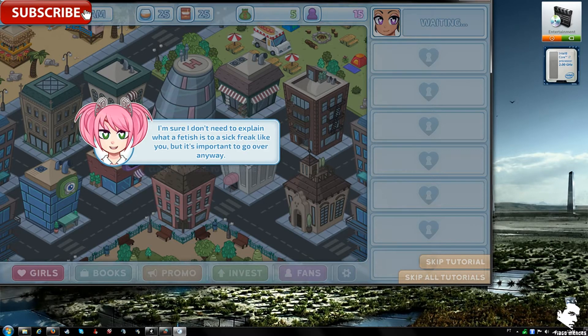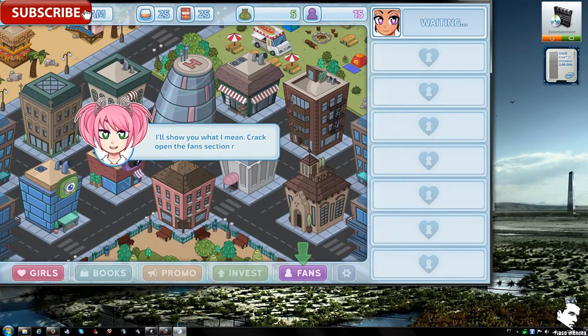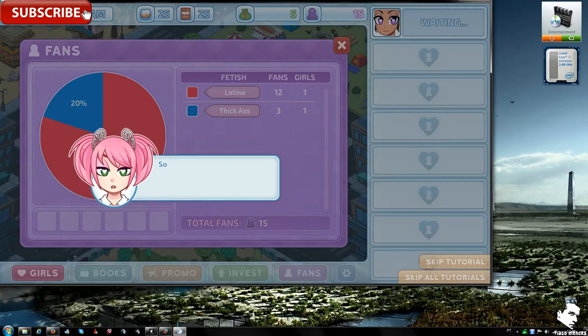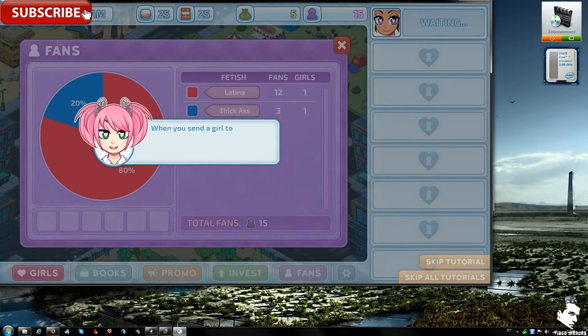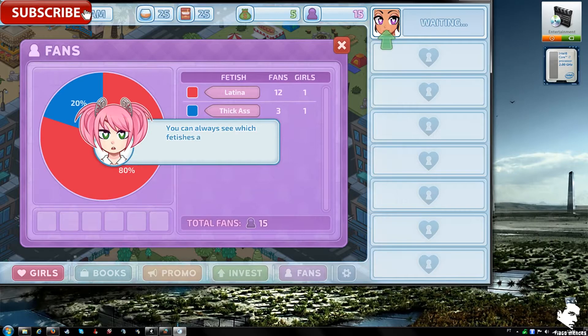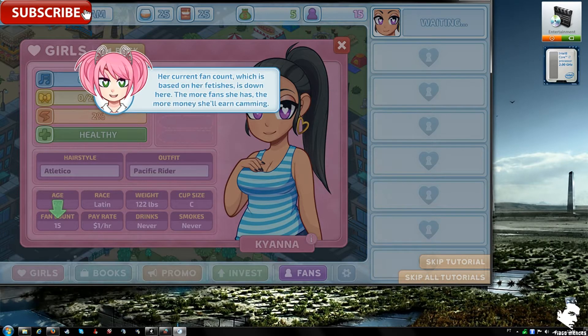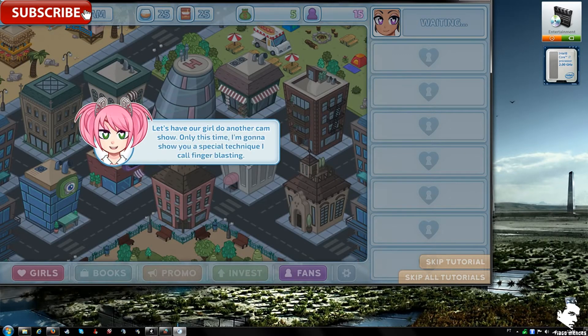In the fans section, fans are broken down by fetish. Fans of a particular fetish will only watch girls who can satisfy that desire. If you send a girl to a photo shoot, she'll only attract fans matching her fetishes. You can see which fetishes a girl satisfies by checking her profile on the studio bar.